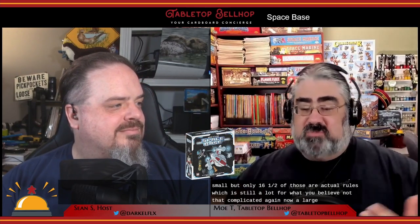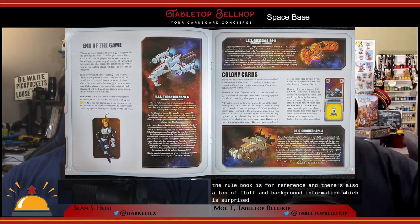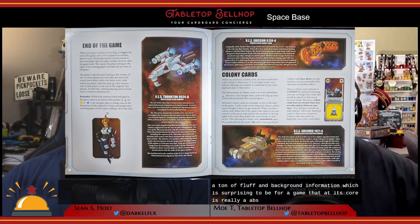For a look at what you get in the box for Space Base, be sure to check out our Space Base unboxing on YouTube. Space Base comes in a fairly small box that contains a surprisingly thick rulebook over a plastic box insert that holds the rest of the components. The rules are a whopping 32 pages long — only 16 are actual rules, which is still a lot for what's really not that complicated a game. A large portion of the rulebook is for reference, and there's also a ton of fluff and background information, which is surprising for a game that at its core is really an abstract strategy game.